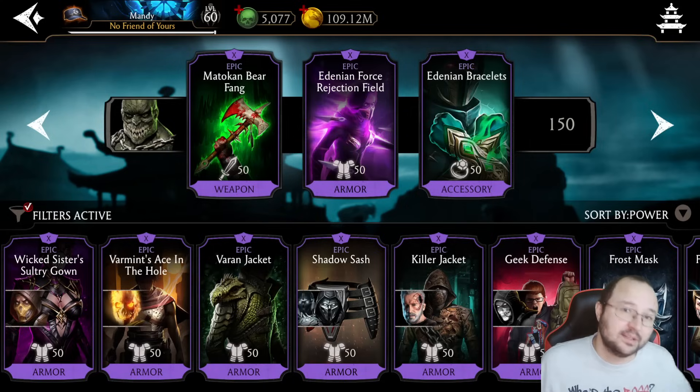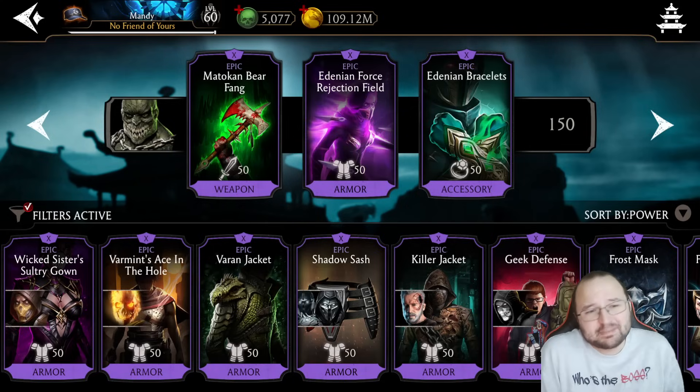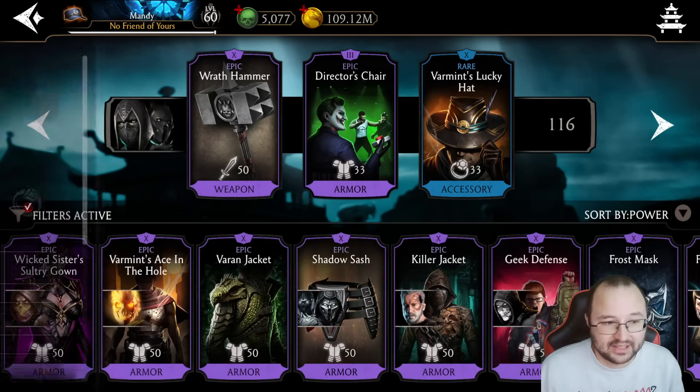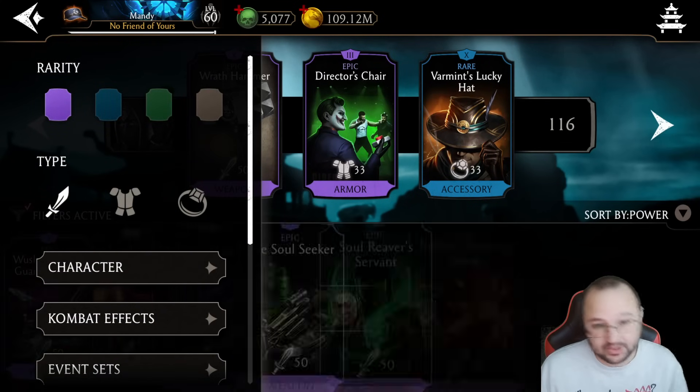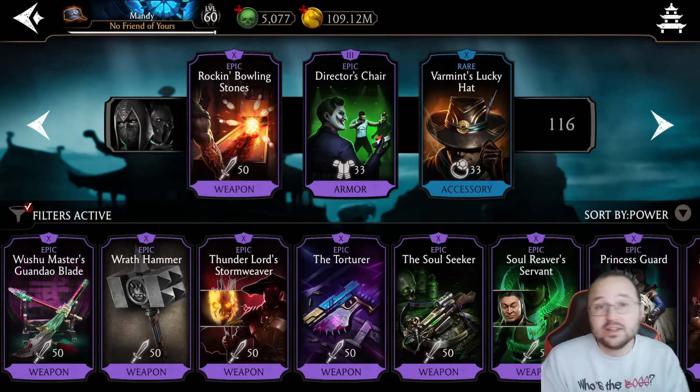But if I get it from the tower on my last run, cool. Now the thing is, this is probably the most busted setup for Lizard Baraka. I just forgot that there is one more thing I have to do to make the whole thing a lot more busted, and this is to give Rocket Bowling Stones to Lizard Noob.